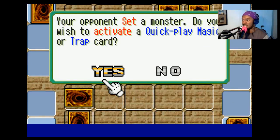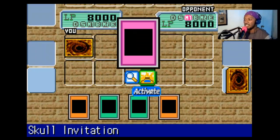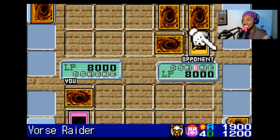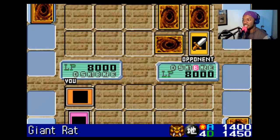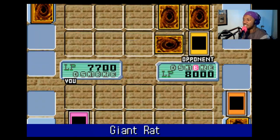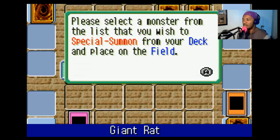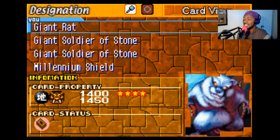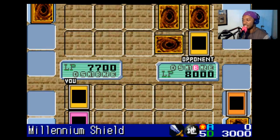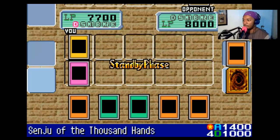Alright, they played one monster face down! What I'll do is I'll activate my trap card, Skull Invitation! Whenever a card is sent to any graveyard, its owner takes 300 damage to their life points! They destroyed my Giant Rat, so I'm gonna take 300, but that's okay, because I can special summon a monster to the field! Anything that has the Earth attribute, and I'll pick Millennium Shield! It comes in attack mode, but you can't do anything about that!